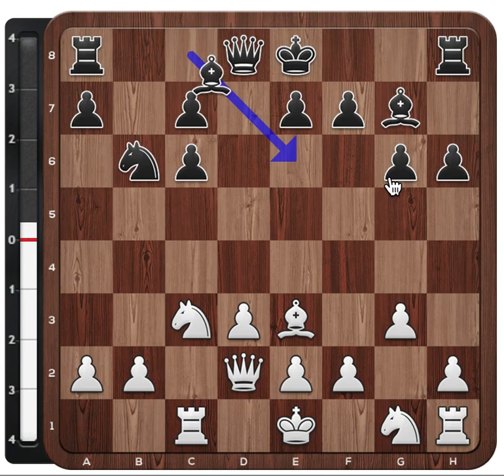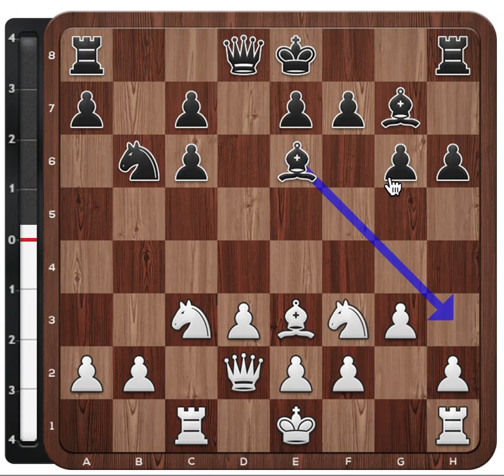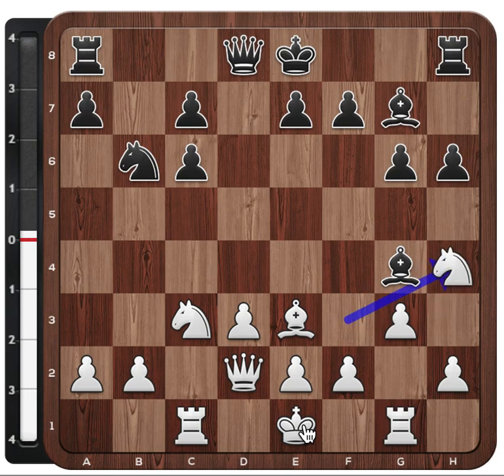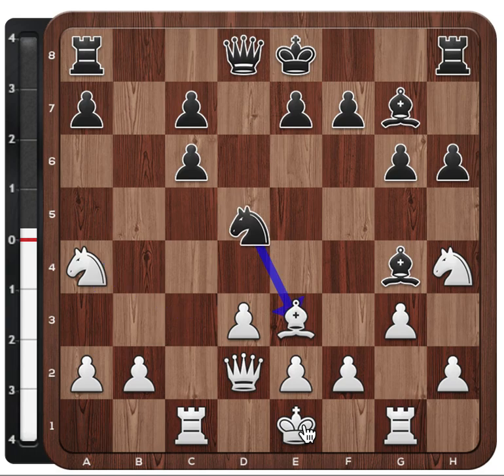After rook c1, bishop e6, knight to f3, bishop h3 — trying to take advantage of the fact that the light-squared bishop is not there, and threatening to go to g2, attacking the knight and the rook. The rook attacks his pawn and white's king is also stuck in the middle now. After bishop g4, knight h4, knight to d5, knight a4 — we get to our first training question.